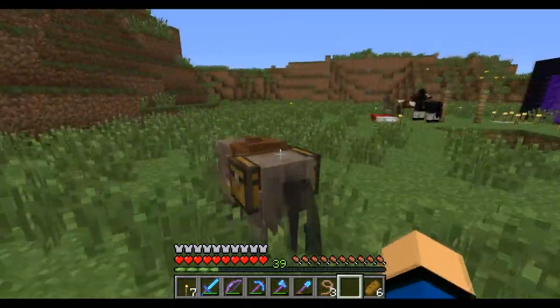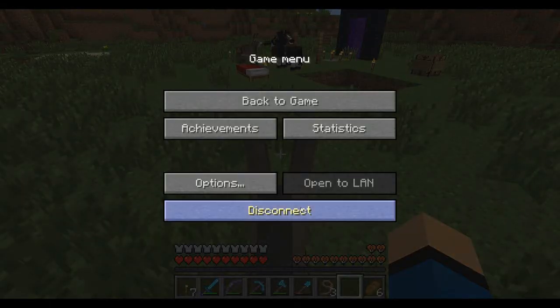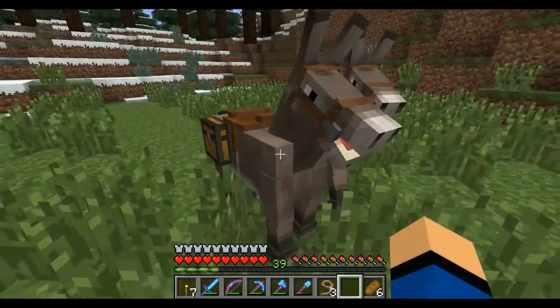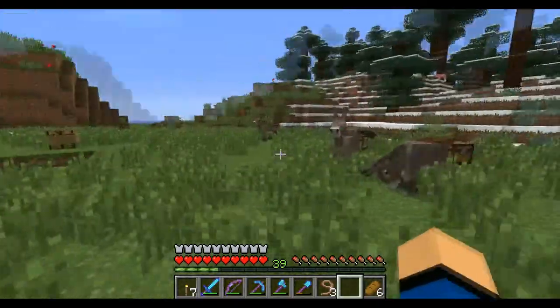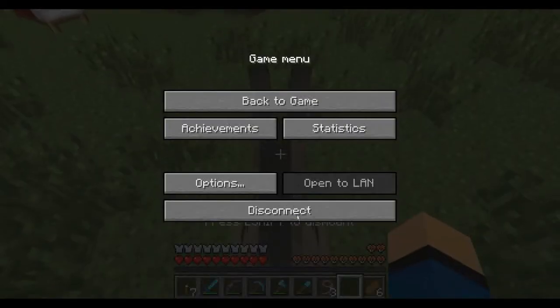So step one is to get your donkey or your horse, you just sit on it, you disconnect, and then we have a duplicated donkey. This works in version 18C, 12W, 18C. You can just do it over and over again.